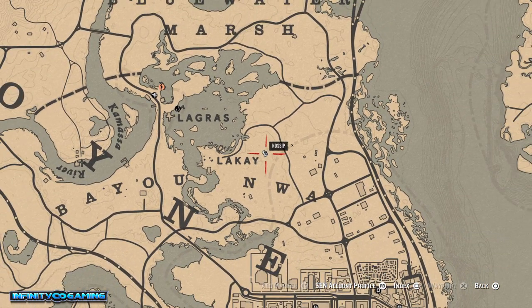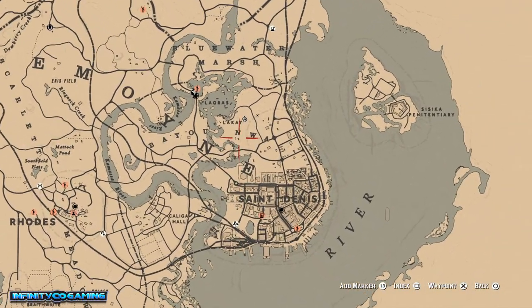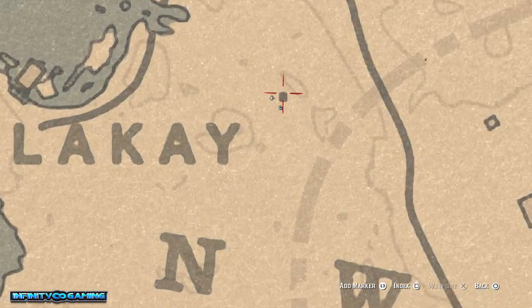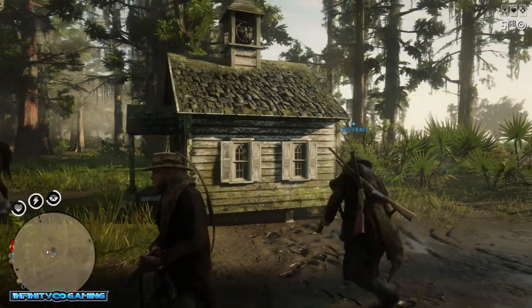This is on the north side of Saint Denis, so you can just fast travel there and then you will see the word Le Cay. You can see the Y, and just to the right top side of the Y you can actually see this little black dot — looks like a little house or something. So if you place your marker on that side, you can just take your horse there and you'll find a little tiny church.